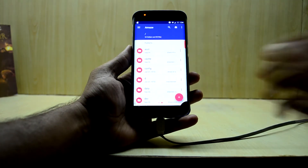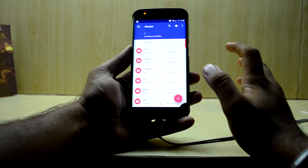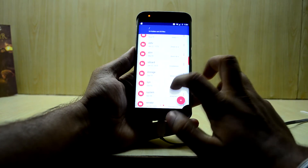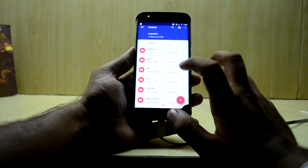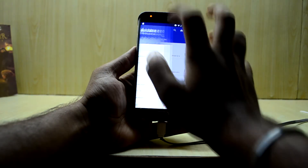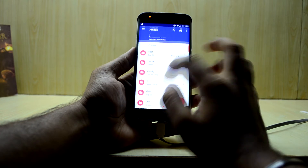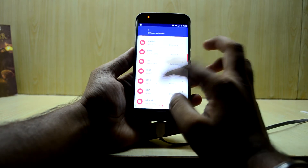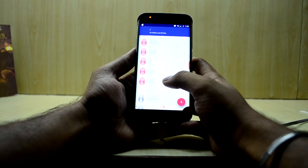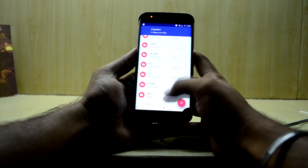After doing that, you will get a request from SuperSU via Magisk saying this application requires superuser permission. Go ahead and allow that.